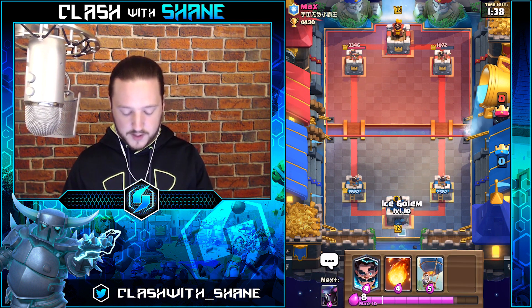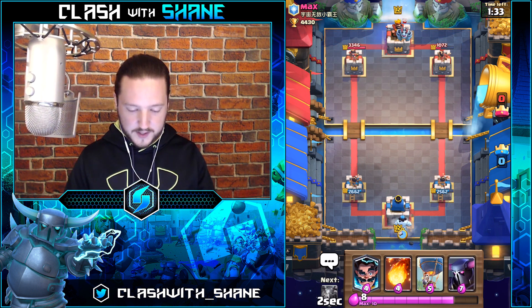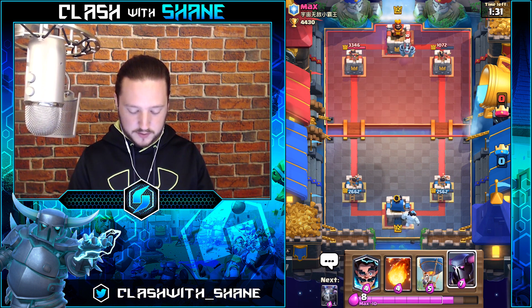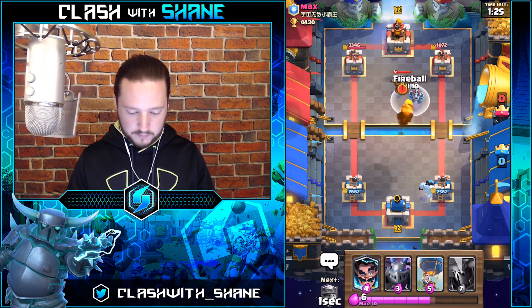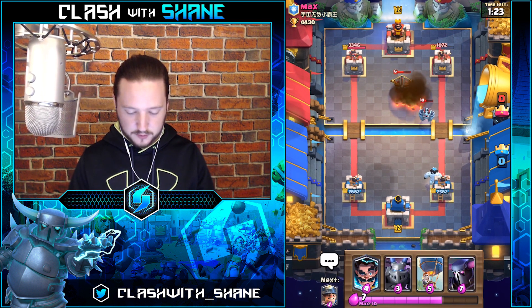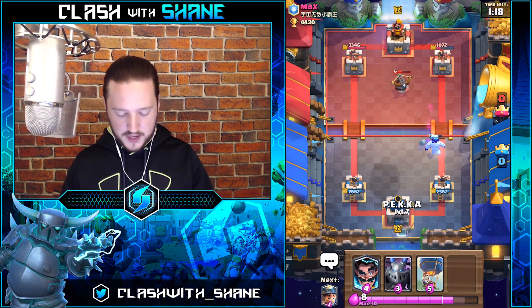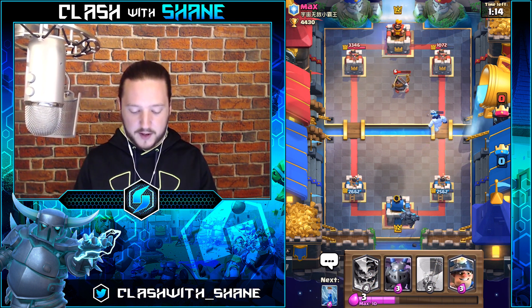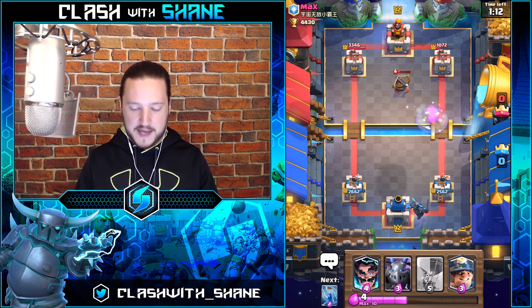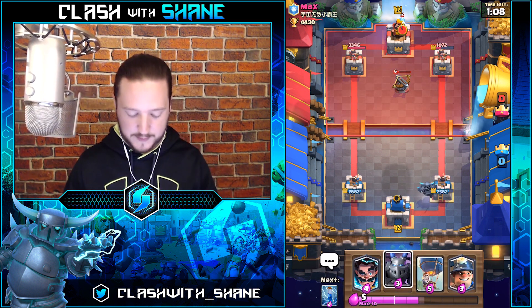Following that up — yes! We can start doing a slow Pekka up here on the right-hand side because I believe the X-Bow is his only win condition. Then we can do Balloon behind that Pekka with a Fireball for the Archers and the Mega Minion, because we should be in double elixir by then and maybe a Miner as well for just extra damage.